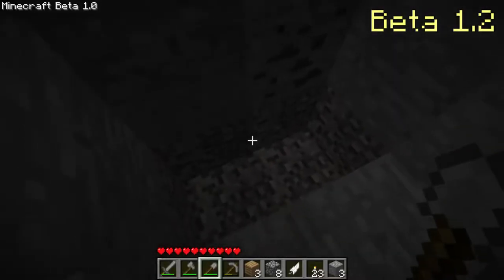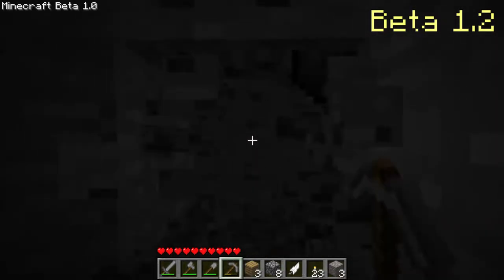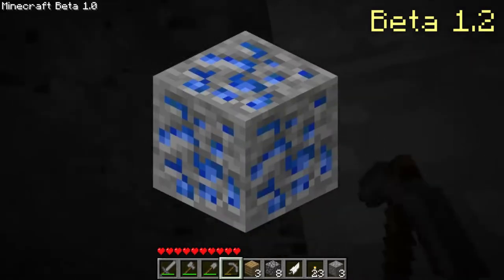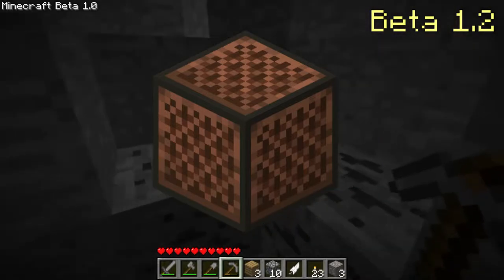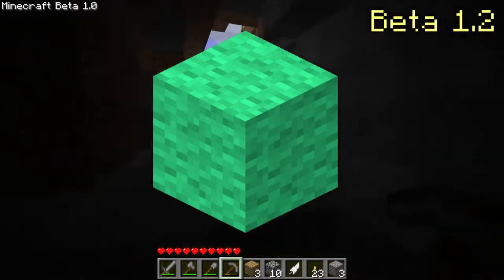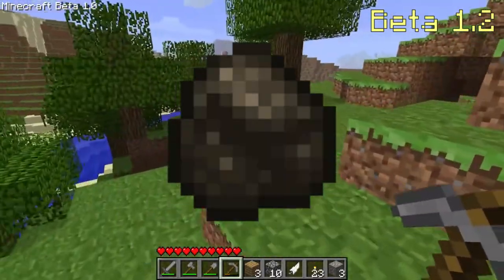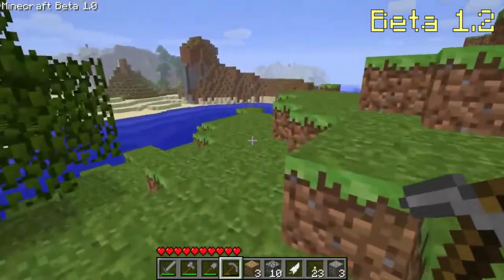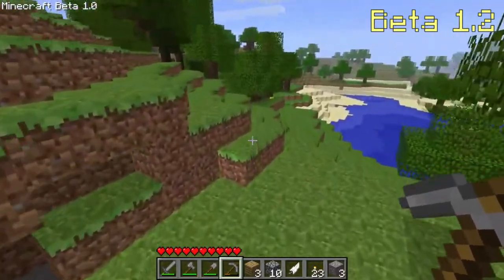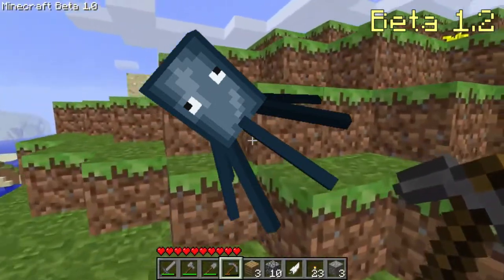Beta 1.2 is a big update and is the first version of the game released in 2011 — January 13th to be specific. Cake was added, so were dispensers, lapis lazuli blocks, lapis lazuli ores, note blocks, sandstone, spruce and birch trees with their corresponding blocks, and new colors of wool. New items include bones, bone meal, lapis lazuli, cocoa beans, ink sacs, charcoal, and many other dyes used to dye leather armor. Sugar was also added and could be dropped from sugar cane. Grey, light grey, and black sheep variants were also added, and so was the squid mob. It dropped ink sacs and could be milked — because the code for the squid was copied over from the cow and someone forgot to fix it properly.